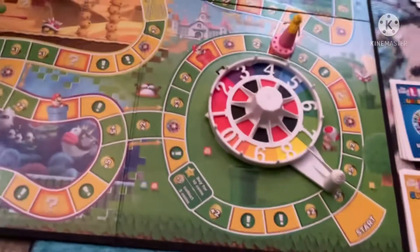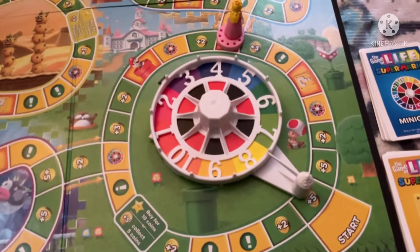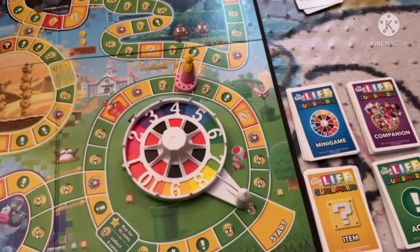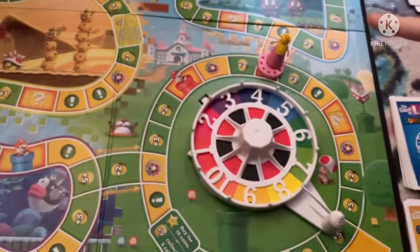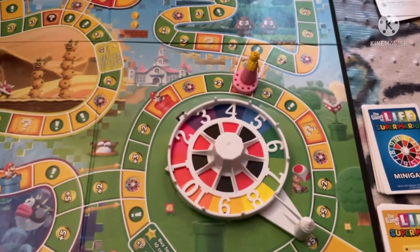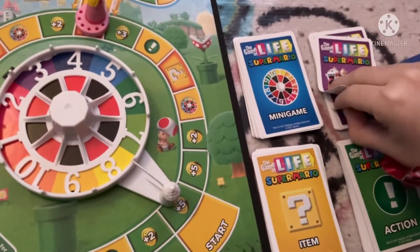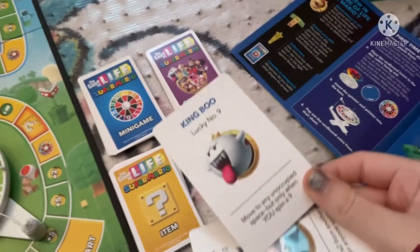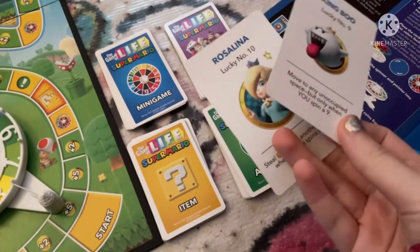If you land on the companion optional space — which is marked with a red exclamation mark — then you're going to pick two companion cards. I picked Boo and Rosalina.